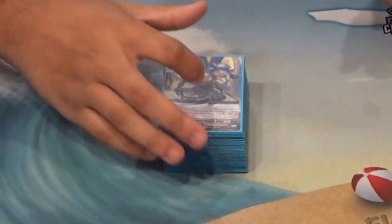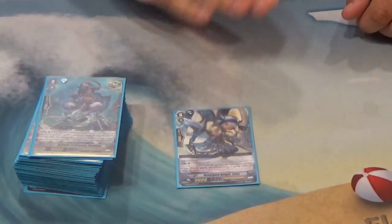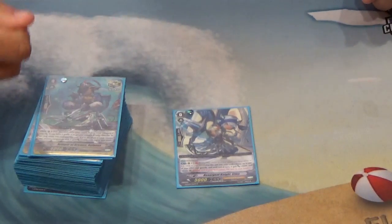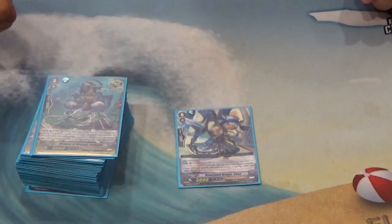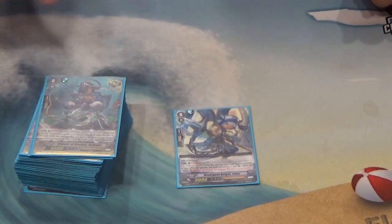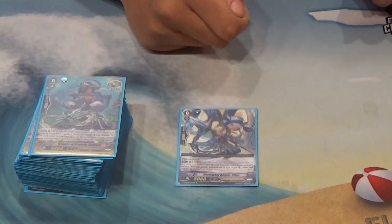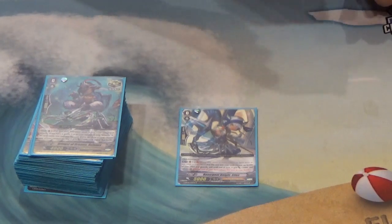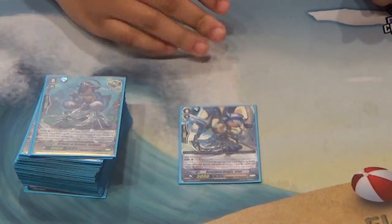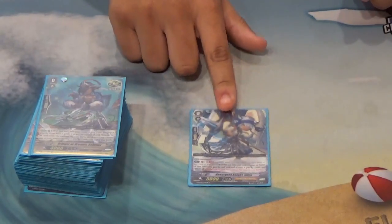So we're going to start with the grade zeros. The first grade zero is the starter, Stius. His ability is that when you're in Brave — which is when you have three or less cards in hand — you can put him into your soul, select one of your units, and it gains 5,000 power with the red text that it returns to your hand at the end of the turn. He's good for when you call either the perfect guard, or when you have to call the stride enabler to search your boss Alt Mile. He also helps fix columns, making weaker columns stronger.